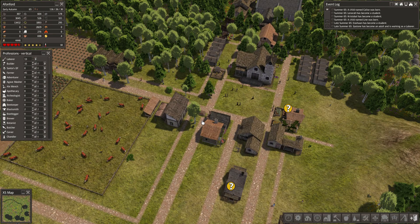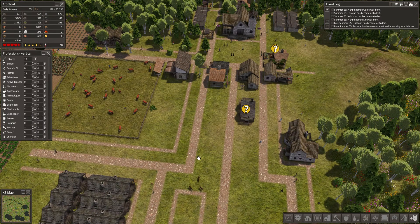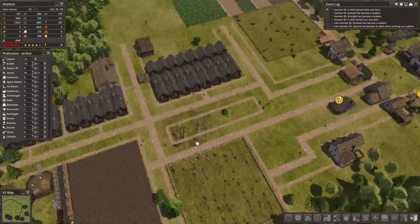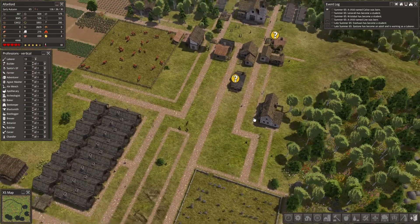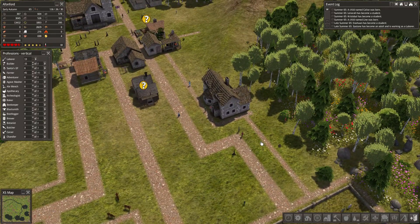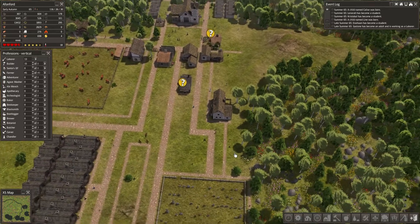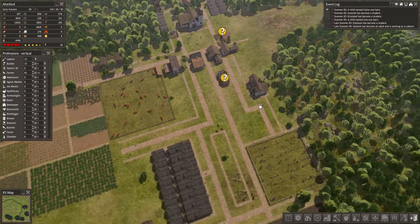Hello and welcome back to Banished Megamod. Thank you very much for joining me in this video. Last time out I made some of these houses this shape, and we had the whole issue with the hospital because a bunch of people died from tuberculosis. They didn't build up the hospital in time and things went rather badly. In this video we are going to be focusing on trying to establish how I'm going to plan the city out.